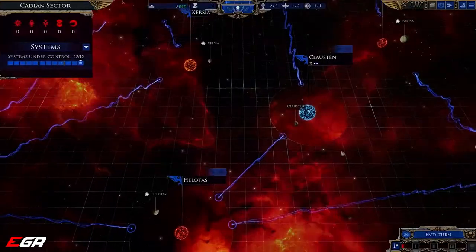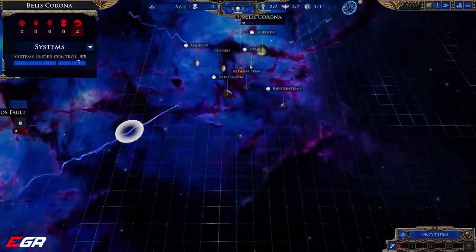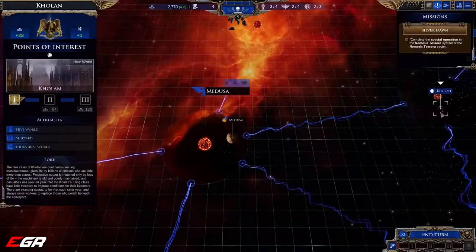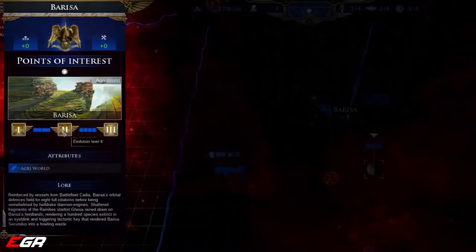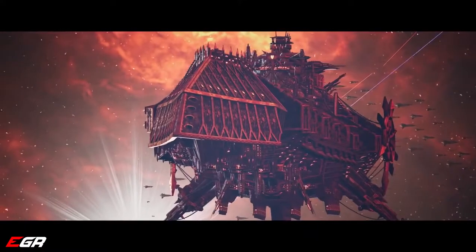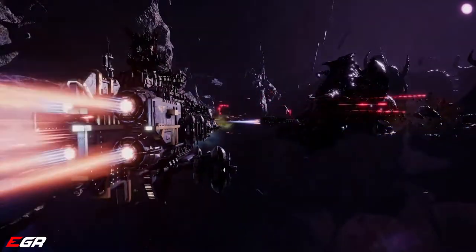From there, you must expand across the entire Eye of Terror. They have unique attributes, be it an agri-world that helps your other systems grow, or an Adeptus Mechanicus research lab that improves your ships. With chaos flooding the galaxy, it's up to you to reclaim these worlds and put them to work for your faction.